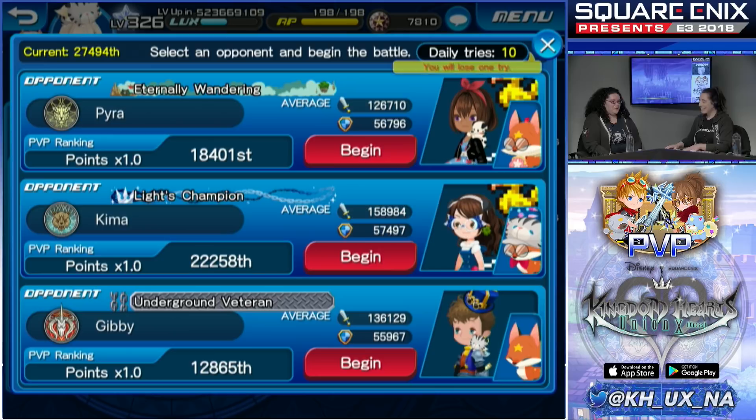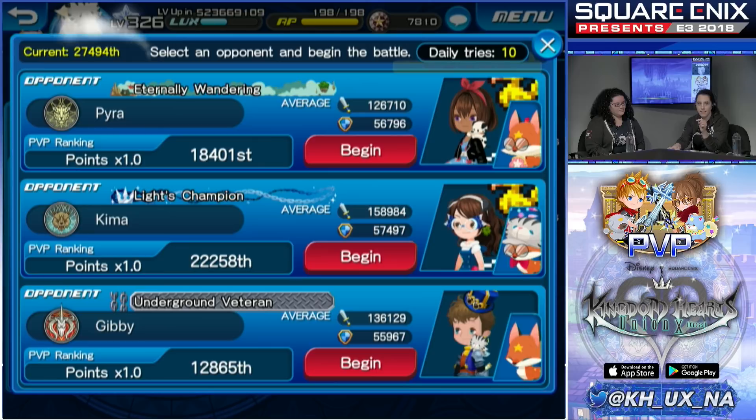When you open the screen to pick your opponent, your current rank is shown up top. You can also see the ranks of the other players and strategize. For example, this person ranked 12,000 is probably very strong, so maybe we'll go with the lowest-ranked person here instead. But if you do that, you won't rank as high — baby steps.